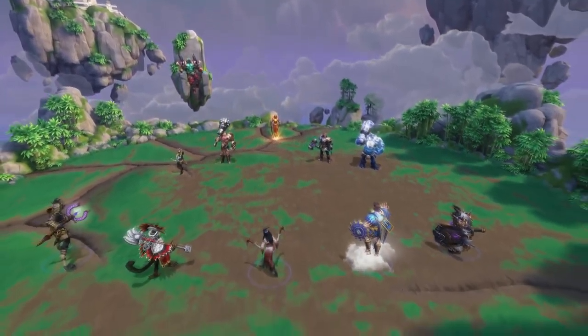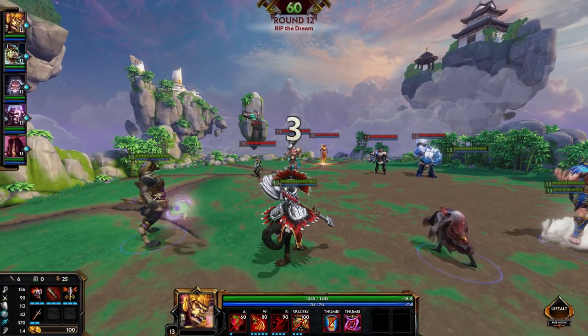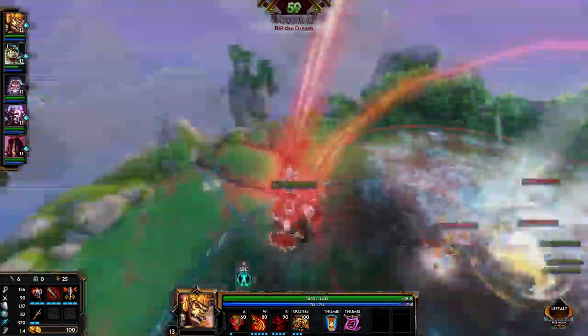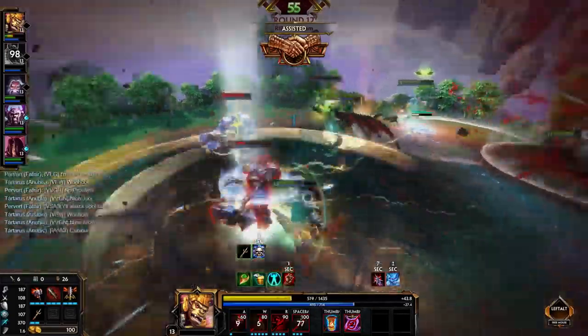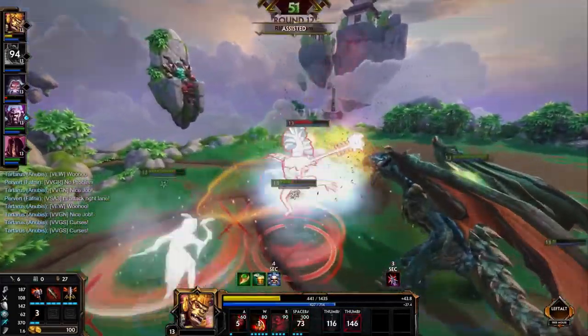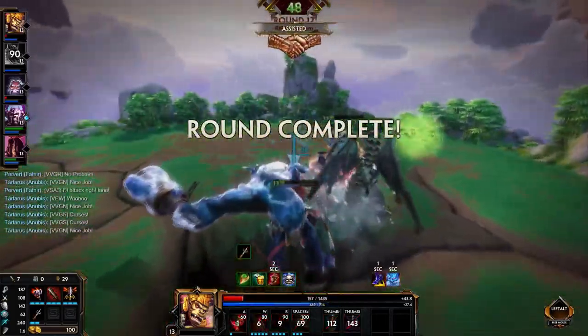Rip the Dream is basically just a standard teamfight realm that has a ton of damage at higher stages. What is important here is that most of the characters on the enemy team will use their ultimates relatively early, and if you time it right, you can avoid most of them by just having your leap up. Just focus down Artemis and Ra first and you should not have too many problems.